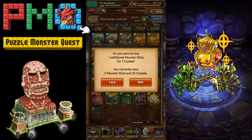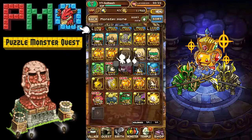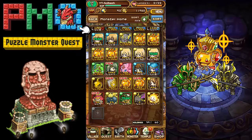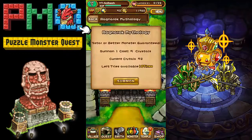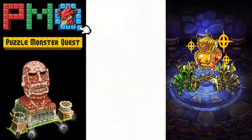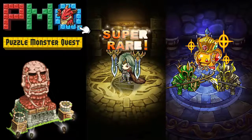To upgrade your capacity to hold more monsters, go to the Monster Hut and then Monster House. We're at 35 out of 35, so we need to add more. We currently have five monster slots and 35 crystals. We're gonna add extra slots — now we can hold 40, now 45, let's keep upgrading — 55, 60. So we can now hold 25 more monsters than we currently have.